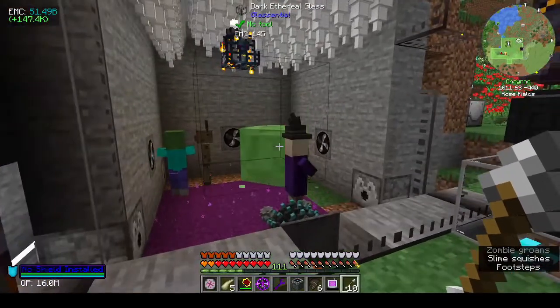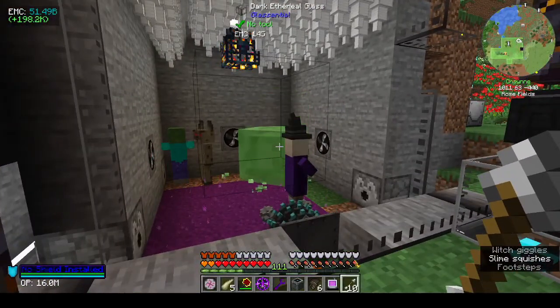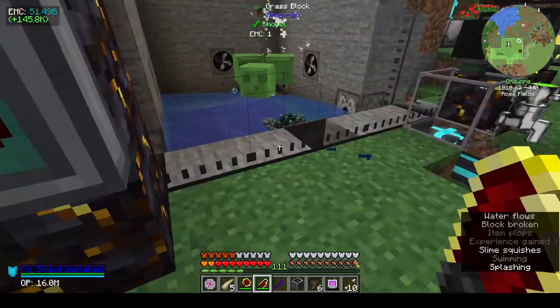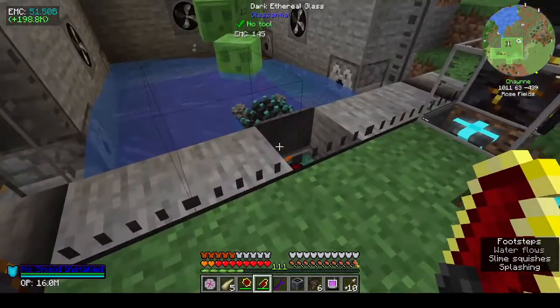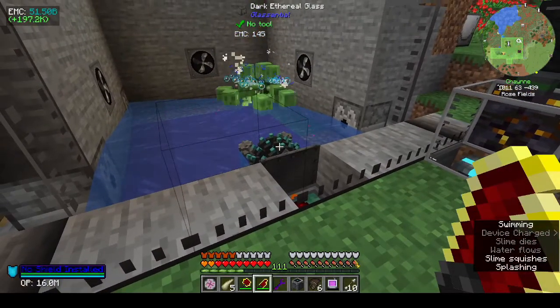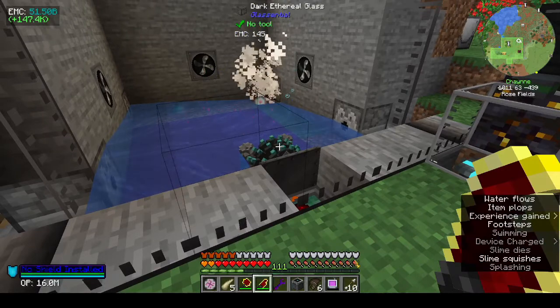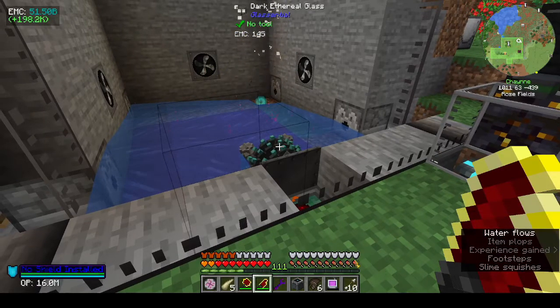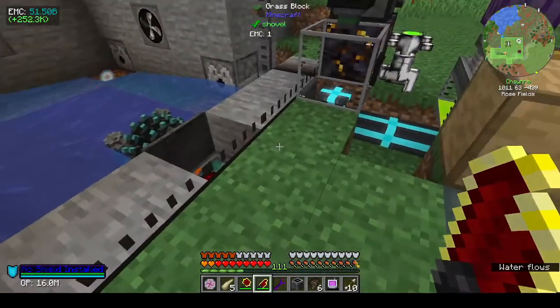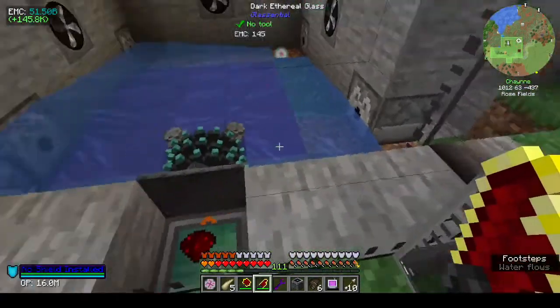This stuff is not supposed to spawn because the light's on. Let's get rid of you. That stuff's not supposed to work - the light is supposed to kill the cursed earth, not kill it but at least turn it off.